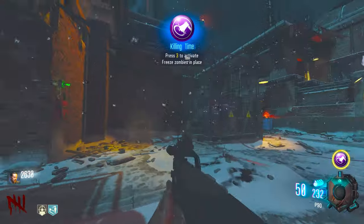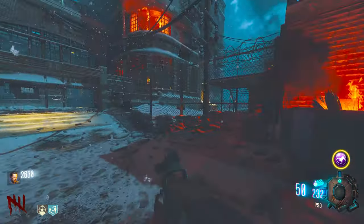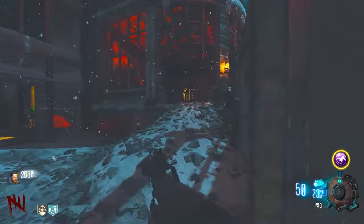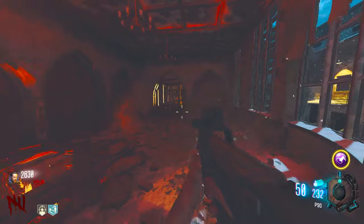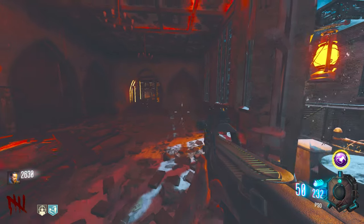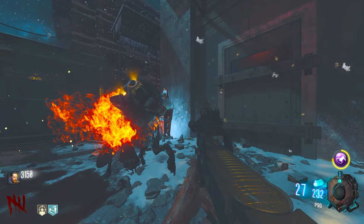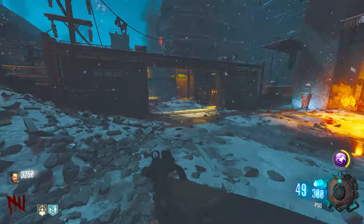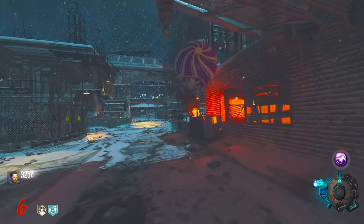And now we have Killing Time. Killing Time is really good if you're trying to go for high rounds with pistols only — it will save you so many times. Where are the perk machines? It's really strange seeing this room without a perk machine. I'm gonna use Killing Time on the dogs — why not? One dog is spawned but I didn't even get the max ammo.